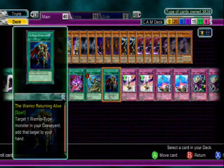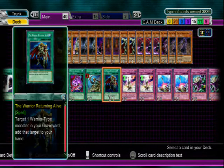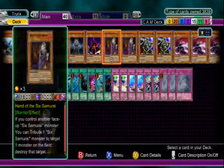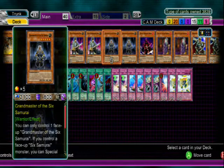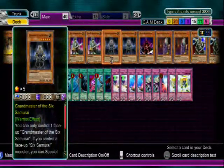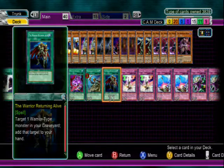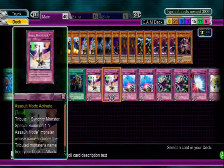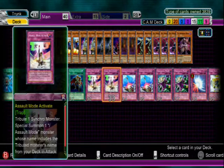Warrior Returning Alive — I don't know about this card yet because it really hasn't helped me. You could take it out, but I'm still seeing if I should play it. Basically you take a warrior and add it to your hand. You can bring back Marauding Captain or whoever. It doesn't matter on level, so that's decent. It can actually bring back any warrior — even Colossal Fighter, though I think he returns to the extra deck.